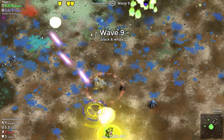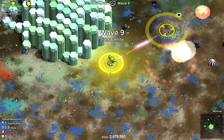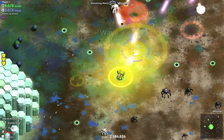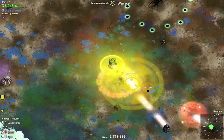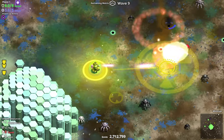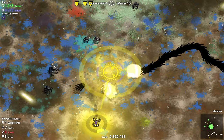Besides the different kinds of spider bots, there are all kinds of weird enemies: various worms, strange ball things, and sea urchins. There's even a hand snake — a hand snake! I don't know how they came up with a hand snake but I love it. Real weird.